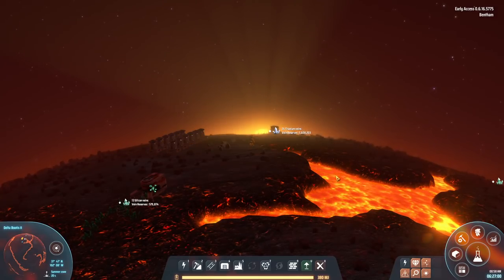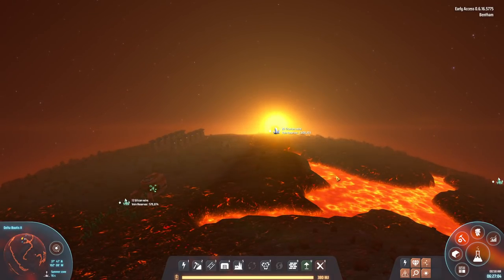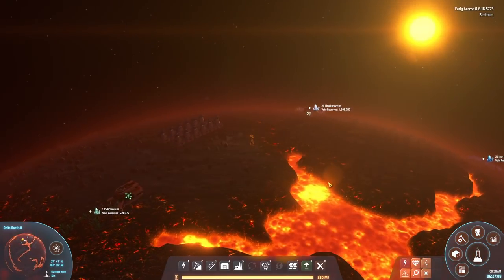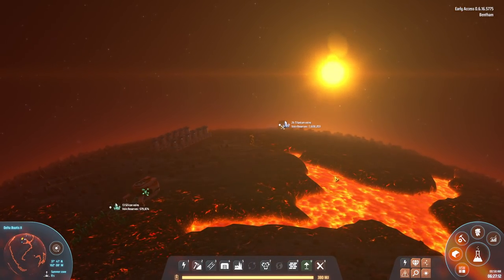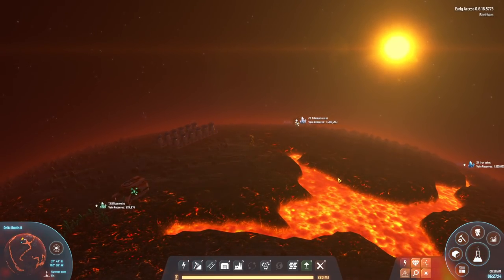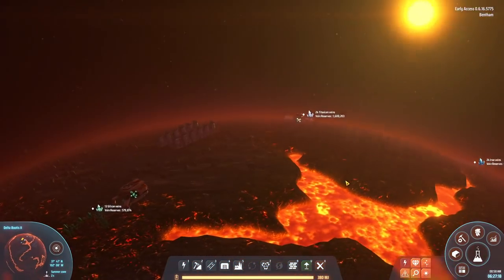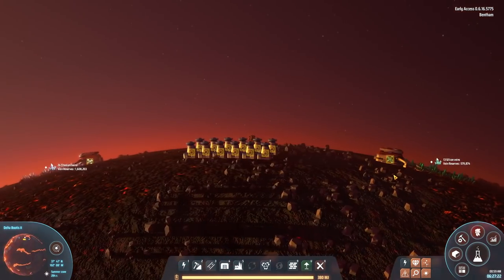Hello, I am Bentham and welcome back to Dyson Sphere Program where we are on a different planet. We're on Delta Bootis 2 - what a name, never gets old. I've had a good run with system names so far. I was really enjoying in the stream series that my planets were called Hekka - Hekka 1 and Hekka 2, Hekka hot and Hekka cold. And here we have Delta Bootis - everything's called Delta Bootis. It's wonderful.